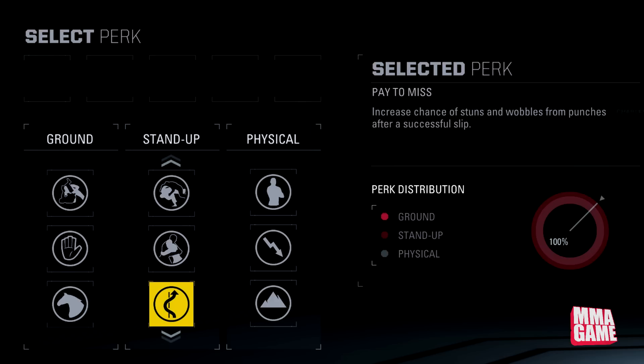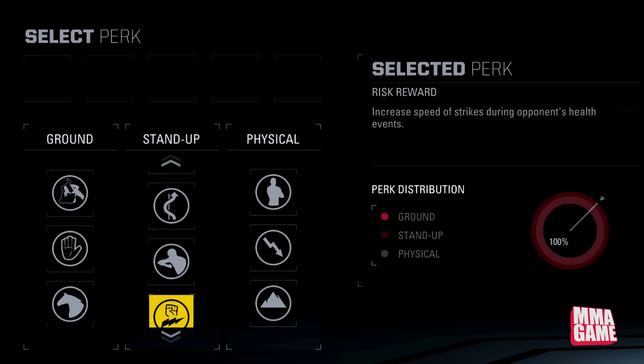Next up, Pay to Miss — increases chance of stuns and wobbles from punches after a successful slip. Raise Your Elbows is next — increases chance of stuns and wobbles from elbows. So if you like to throw those bows, this is the perk for you.